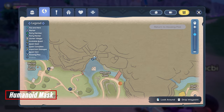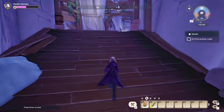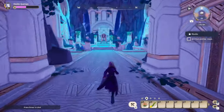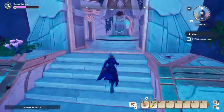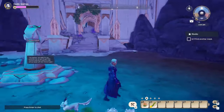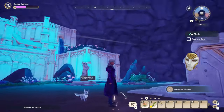The final mask will be located inside the Water Temple, which you can get to near the Phoenix Hall from when you started the game. Inside the temple, you need to go through the entrance and you'll find the last mask near these stairs in front of the statue.